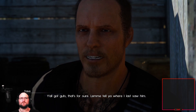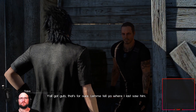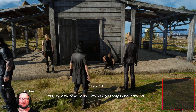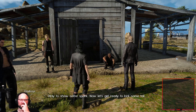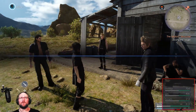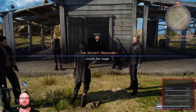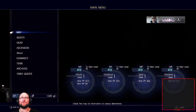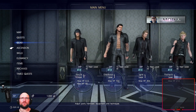Well you all got guts, that's for sure — let me tell you where I last saw it. And we unlock the magic bar! Let's get ready to kick some tail. And 30 XP. 0.23 miles.